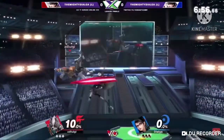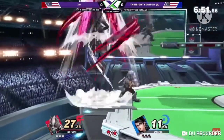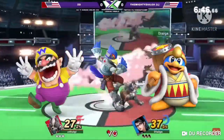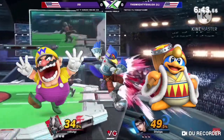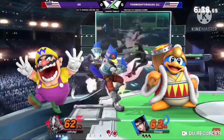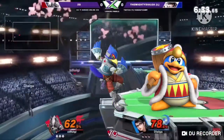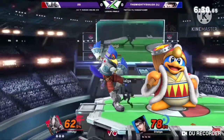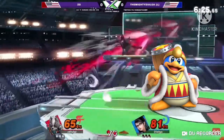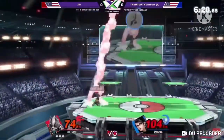Another reason Wolf would be better was because of the removal of chain grabbing. The characters who had chain grabs effective on Wolf were Wario, Falco, and Dedede. Wario struggles to deal with Wolf's lasers, which force opponents to approach and are really hard to deal with. Falco, in this game, has a pretty bad matchup against Wolf due to Wolf's good kill power and the fact that Falco is light. And Dedede is now considered a bottom tier character, which is very good for Wolf.